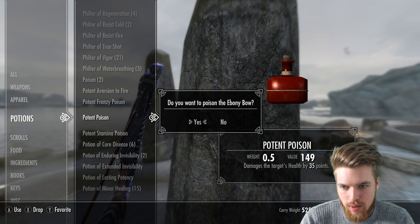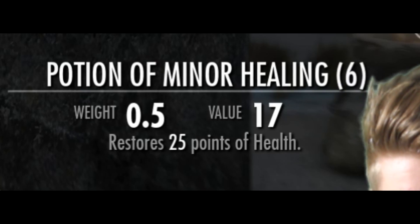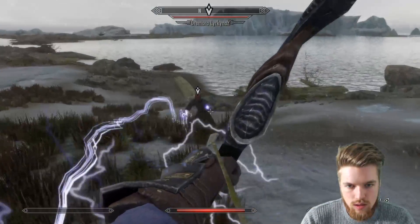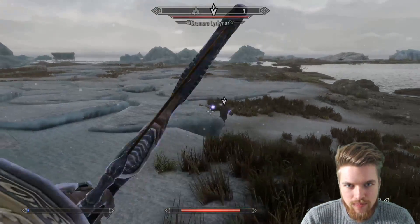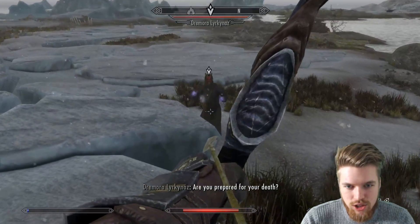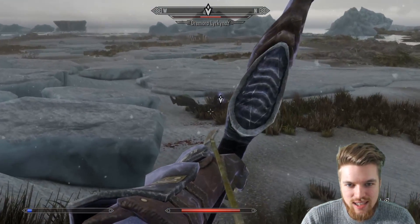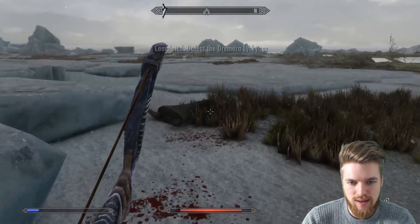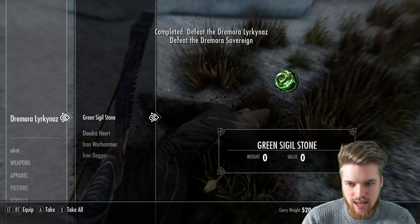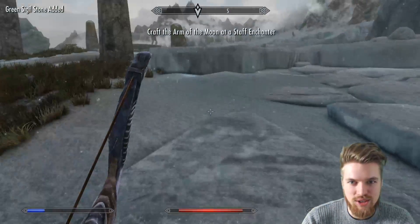I'm going to use a Potent Poison on my weapon and I need some healing potions right now. He's running so quickly, I can't get him. Did that arrow just go right through it? We've paralyzed him — he's screwed. Absolutely destroyed him. That was a bit of a tasty battle there. He's got the green sigil stone. It picks right out of his nose. And an iron warhammer and dagger, which is super strange.